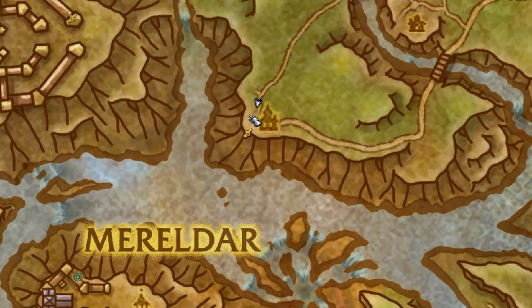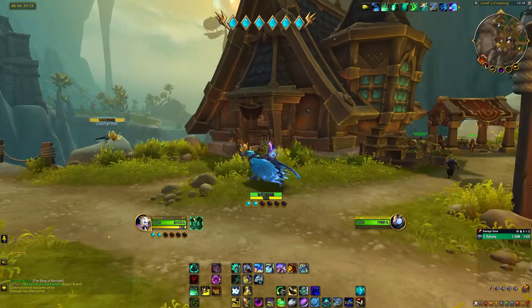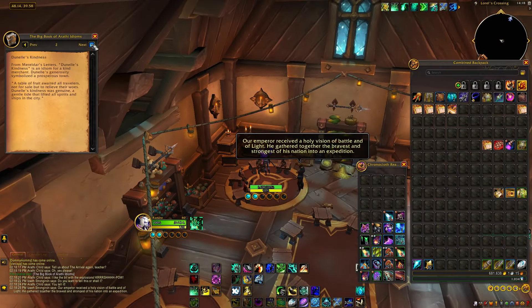The final book location is right over here. If I zoom in, we're going to a building that is just left of the flight path center. It's going to look like this as we run there. We're going to go into this building right here and you'll find the book at the back — page through all the pages.